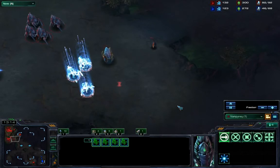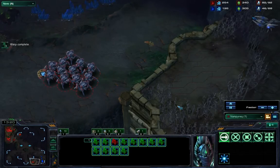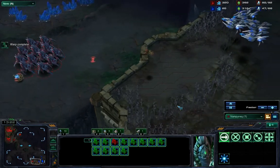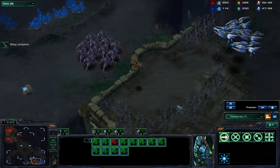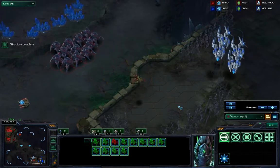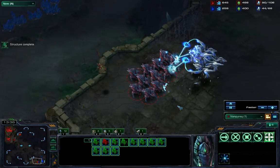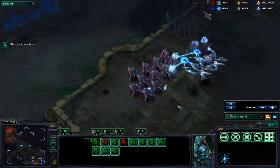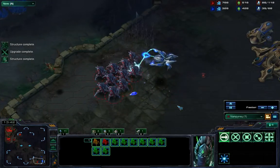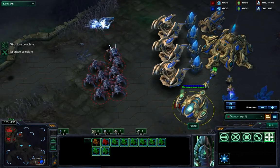Here we go — void rays, about four of them. I start shooting at them trying to draw them up, but he's been paying attention. But bam — that's what I'm talking about: blink right under their asses and shoot them. You can see that none of them are charged up at all — at most to level two.